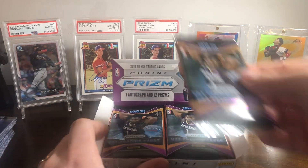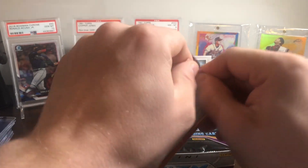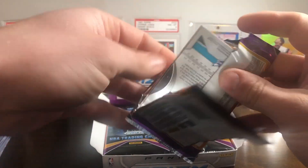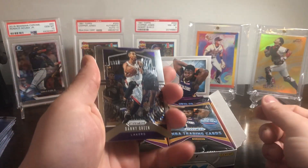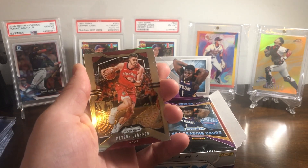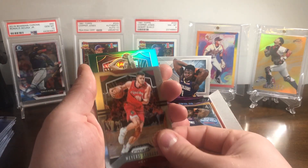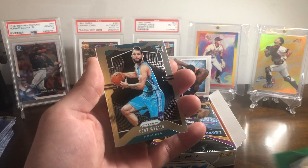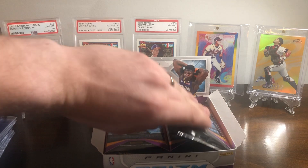Just going to pull that off the top, left to right, see if we get something decent. Danny Green — sorry for the glare, we're still working with what we got, we'll make some adjustments. Green Larry Bird, pretty cool. Rookie Cody Martin — stash all these and separate them down below the camera.